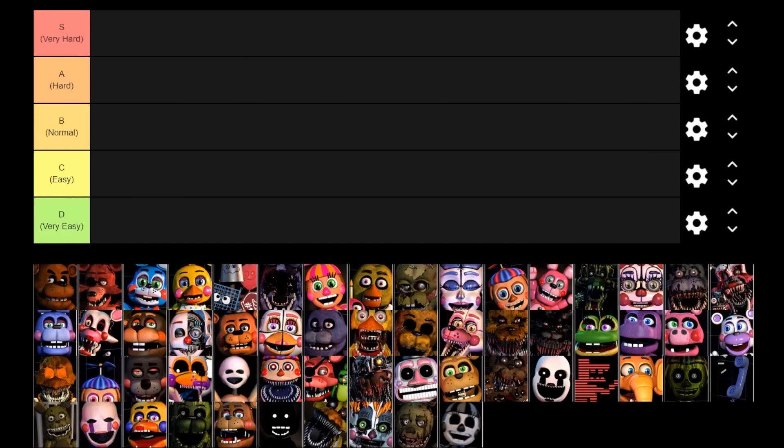I've seen a few other FNAF YouTubers make tier list videos about various things about FNAF like their favorite animatronics or stuff like that. But today I'm doing one specifically around Ultimate Custom Night that has to do with the difficulty of all of the animatronics' game mechanics. The S tier is very hard and the D tier is very easy. The animatronics with very difficult AIs that are hard to defeat and counter will go into the S tier, and the ones that are very easy to deal with go in the D tier.